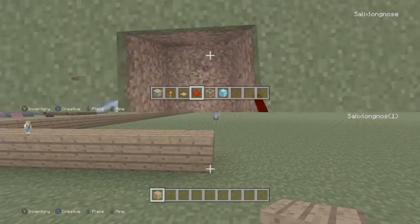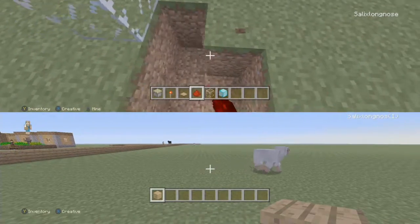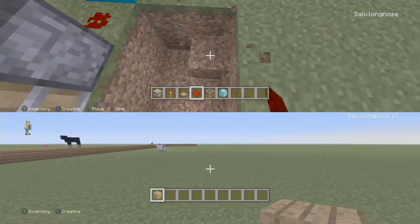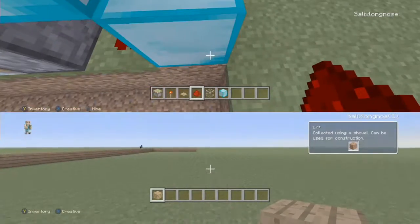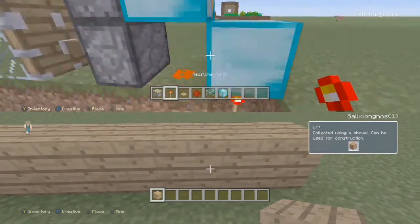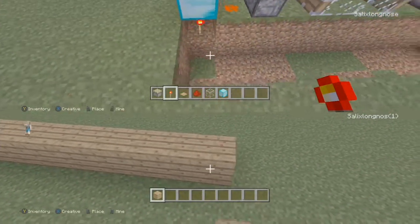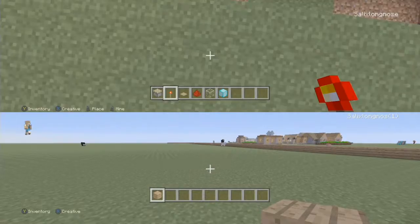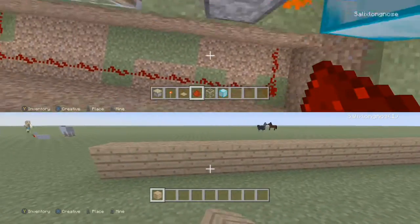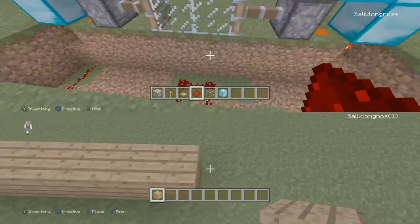Again on the other side, you dig a two-by-two deep hole across until you get to the end of where the block of diamond is. Then mine the block and place a redstone torch — it lights up and makes it go. Do the same on the other side, going all the way along.